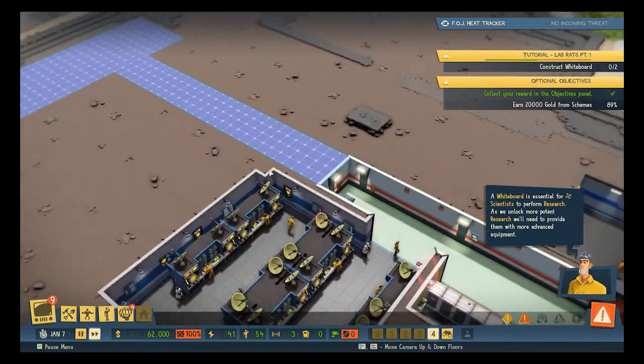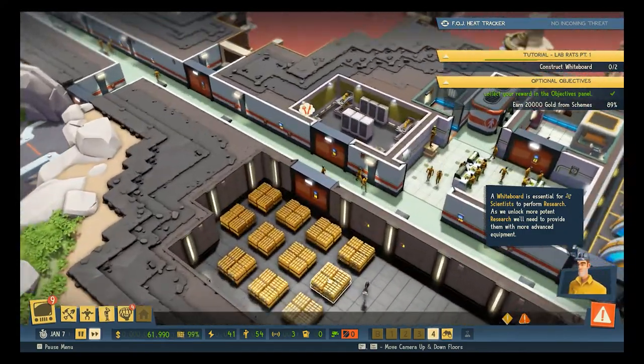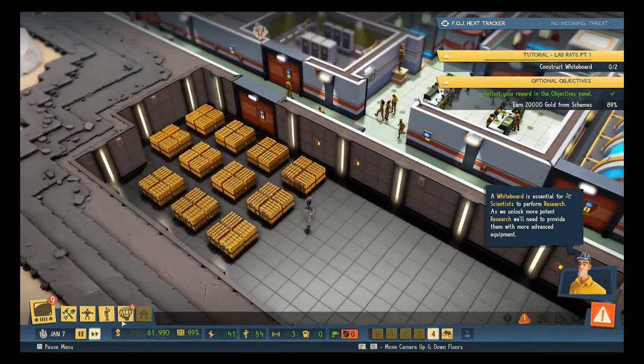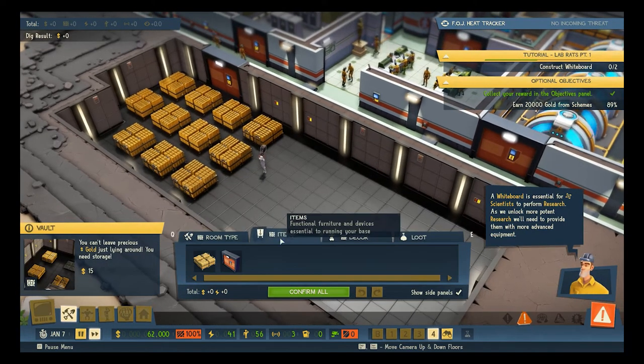Confirm all. It's saying we don't have enough gold, but I see plenty of gold here. And we've reached our maximum, so it means it's time to add more pallets to the vault.